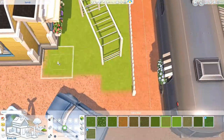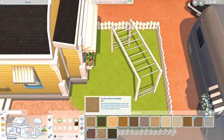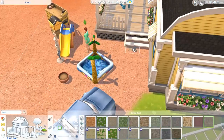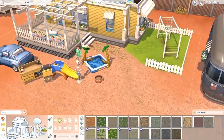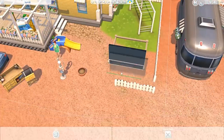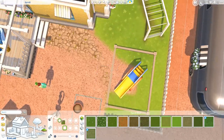Now that we've talked about all the things I need to go back and change before uploading to the gallery, or everything you may want to change if you download this build, I want to talk a little bit about the positives. I really like the yellow siding or yellow wallpaper on the trailer itself. Like I said before, I'm so happy that we got yellow wallpaper. I know it may be a little bit too much for some people, but honestly I'm obsessed with that color and I think it looks really, really cute with my reshade as well.